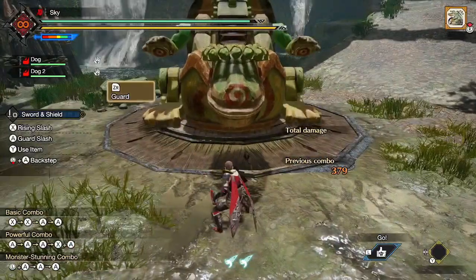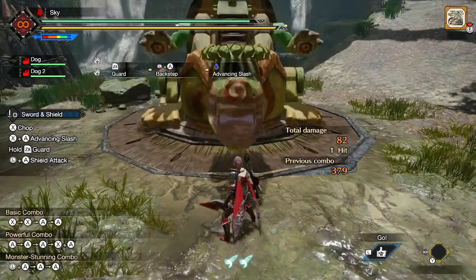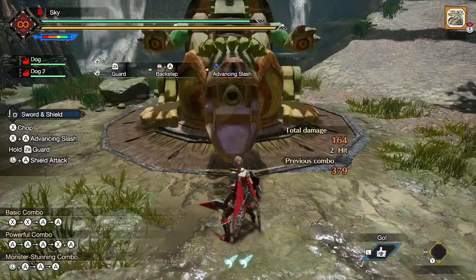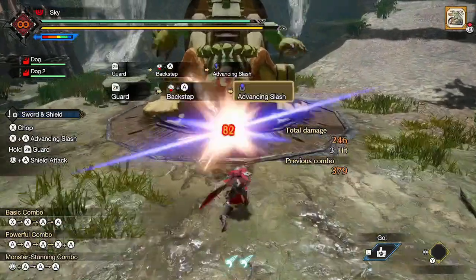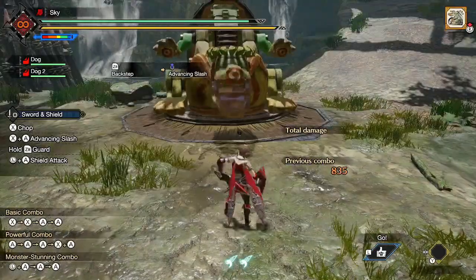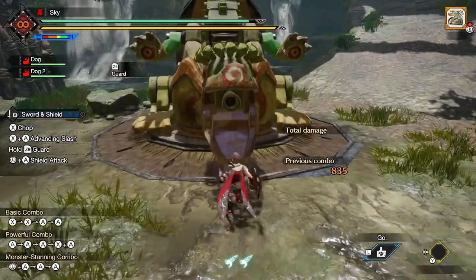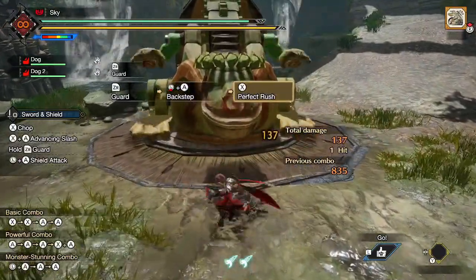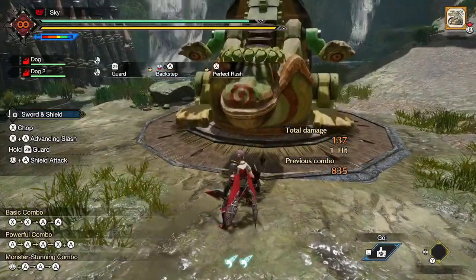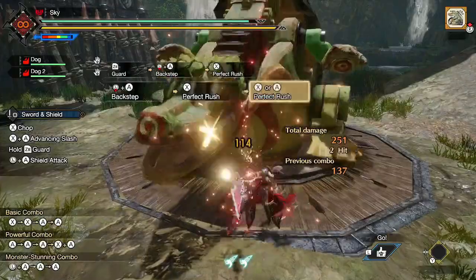A more useful way to perform the backstep is to input back and A while guarding. If you are struggling to execute this, it helps to press A first and then immediately afterwards input back on the left stick, which will prevent accidental guard slashes. You don't need to be holding guard for very long to perform the backstep — in fact, you can do this so fast that it looks like you never guarded at all. So in a sense, you can perform backstep from neutral. It's much easier to iframe attacks and is a quicker way to access Perfect Rush using this method.